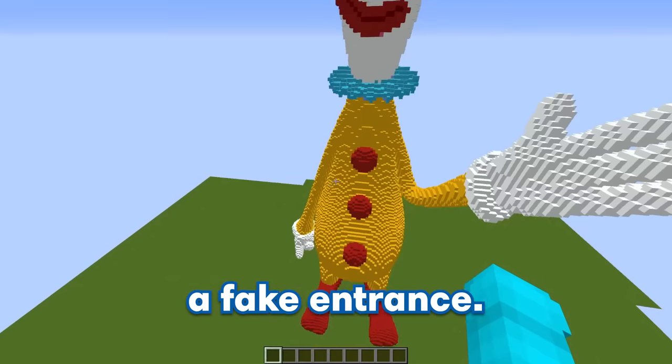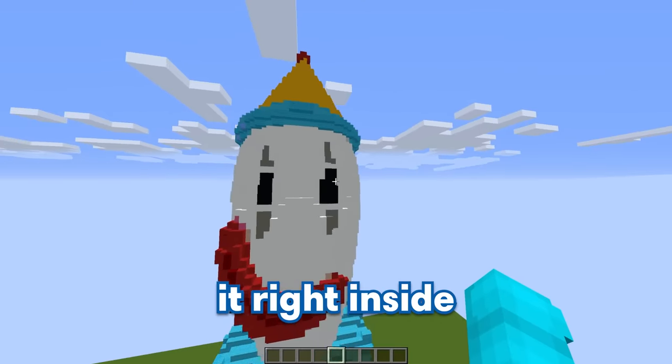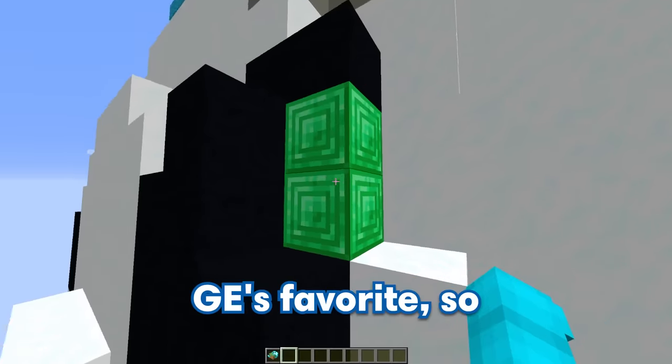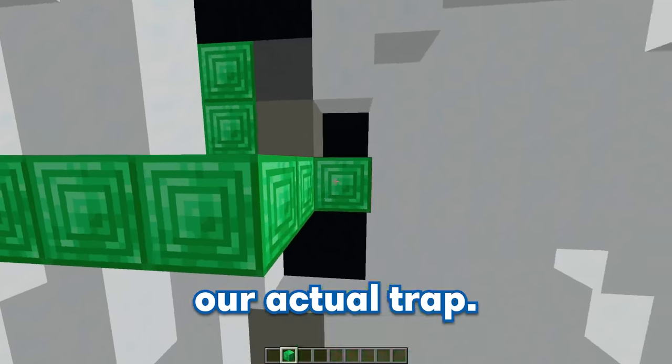For my first trap, I'm going to be making a fake entrance. Let's put it right inside of Koffmo's eye right over here. Let's go ahead and make the entrance out of ghost blocks disguised as emerald blocks. Emerald blocks are GE's favorite, so this is definitely going to lure him into our trap. But now that we have the entrance set up, we can start building our actual trap.